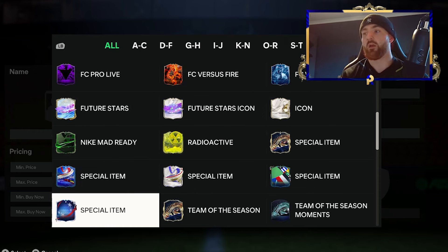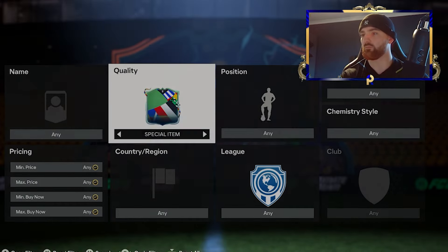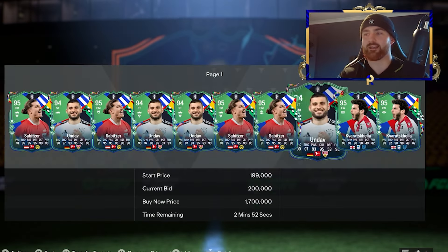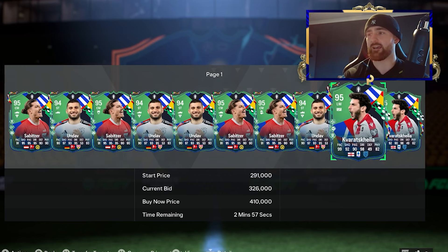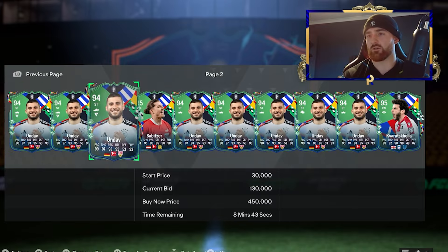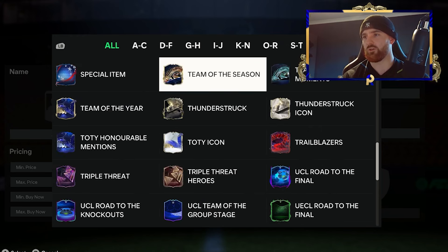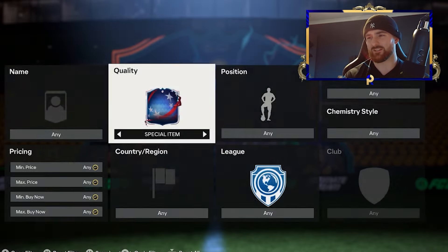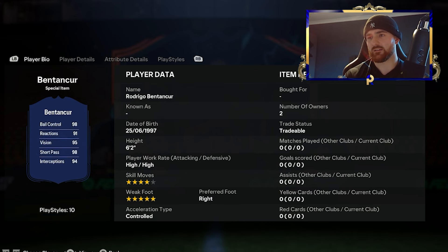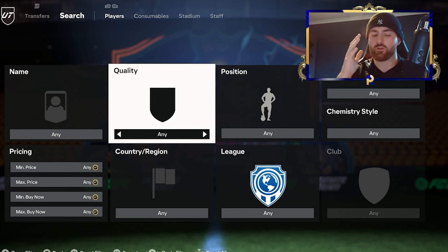Looking at the special items — it's a bit weird that they don't have it laid out properly in the store yet, so we still can't snipe these properly. You've got the likes of Sibitsa going for some crazy prices and Kovat Shelly as well. There are a few variations in the store — the Path to the Group Stage of the Euros and the Copa America. Heading over to Footbin, we're going to look at the Euros Path to Glory players first because those are easiest to build filters from.